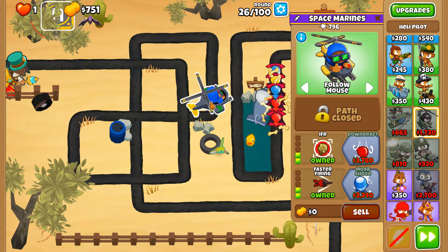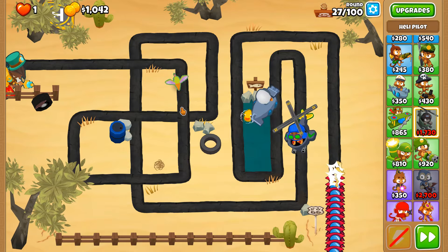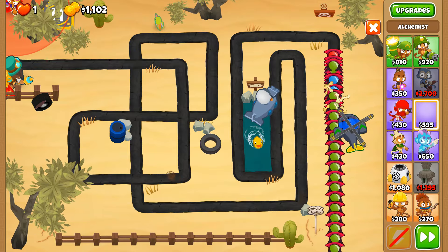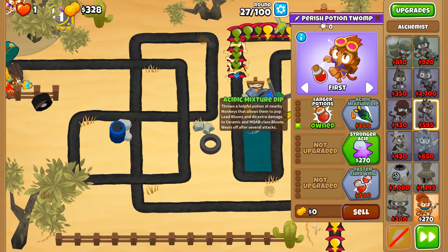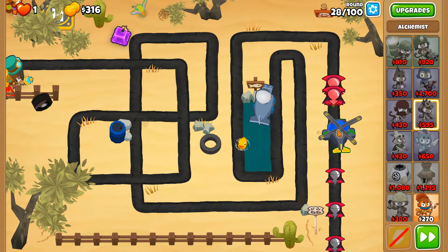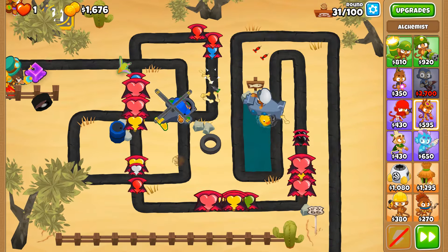Going with faster firing because once we get the special preparations, the faster firing also benefits the marine itself. I'm gonna put you in the very back of the map here and we'll be able to get acidic mixture dip. Anything like that just doesn't benefit the marine, and neither will overclock, but quarter arms and homeland defense do benefit marines.